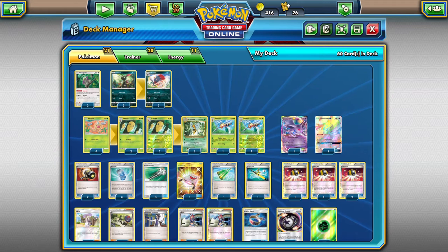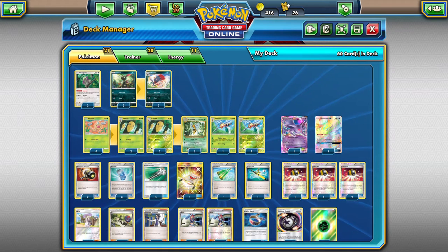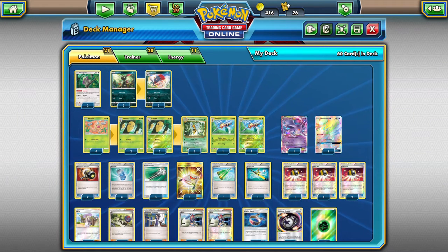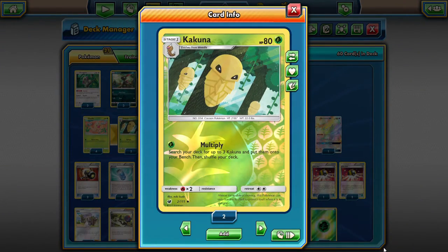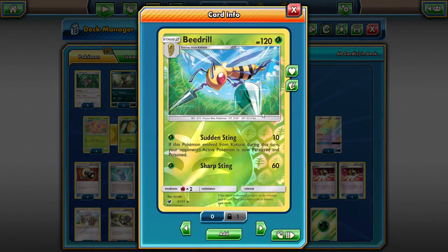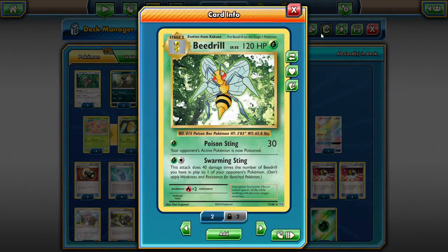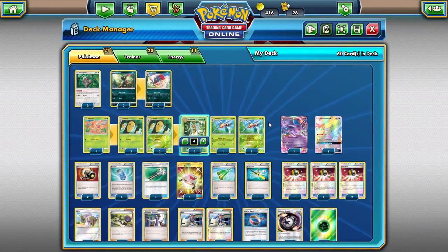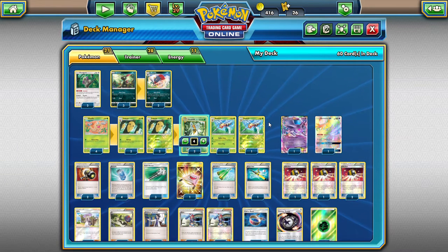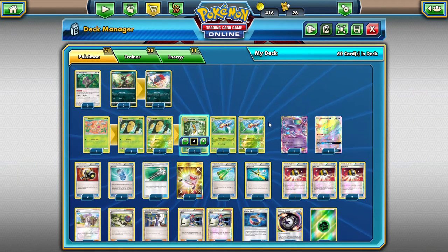Alola friends, DapperDrapper here and welcome to another PTCG video. Today we're going to try to budget it down — no Zoroark, no Leles, no expensive cards. We're taking a look at Kakuna with the Multiply attack. We used Greninja as a basis and went with a 2-2 split of Sudden Sting Beedrill and Swarming Sting Beedrill from Evolutions. Early game you find the Sudden Sting one to buy a turn and get set up, then late game you want the Swarming Sting one to spread damage.